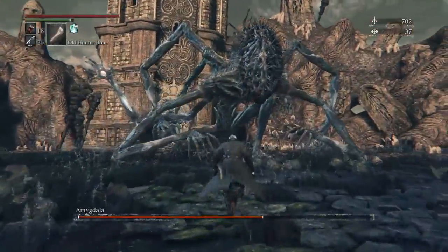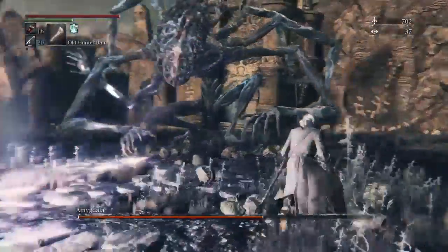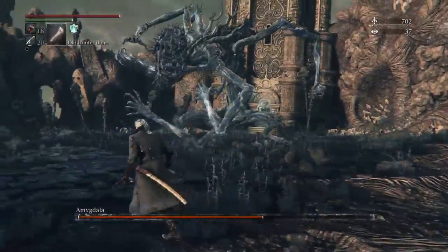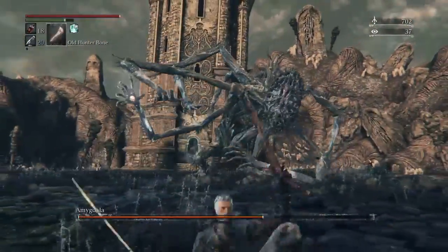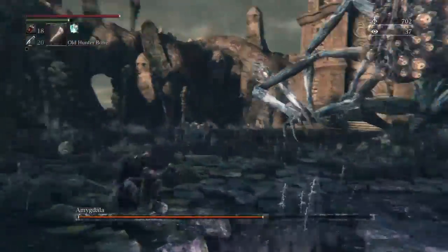Just try to get her hands level to the ground so you can smack her. We've all seen that beam before — I just find that if you run around it, it's pretty easy to dodge. You're trying to bait that slamming attack; that's what you're looking for. If you get too far away, she hits you with acid, which isn't too bad.